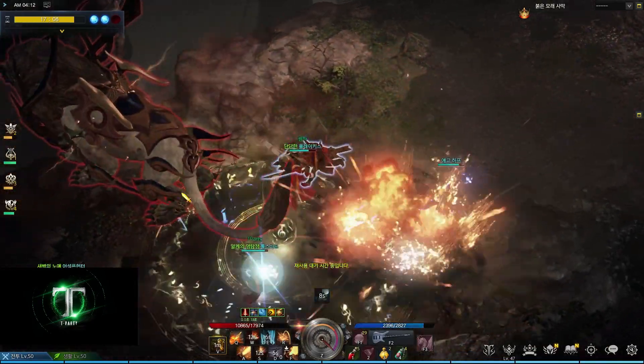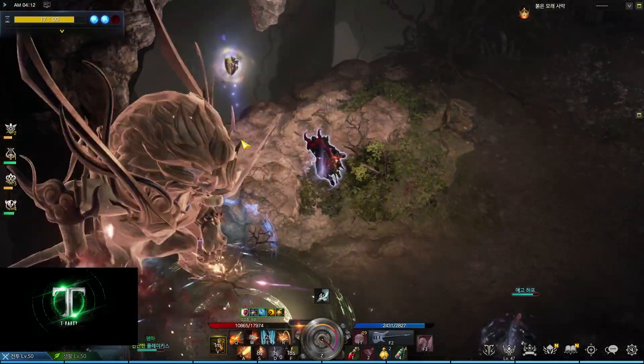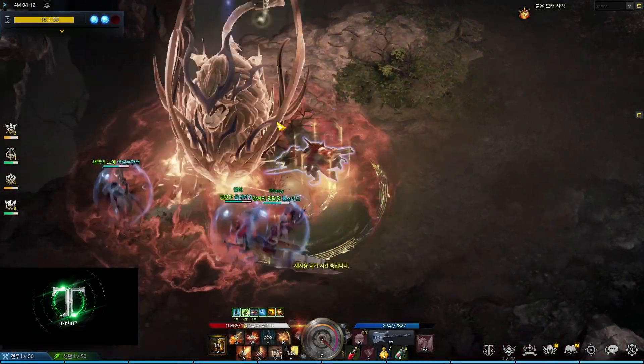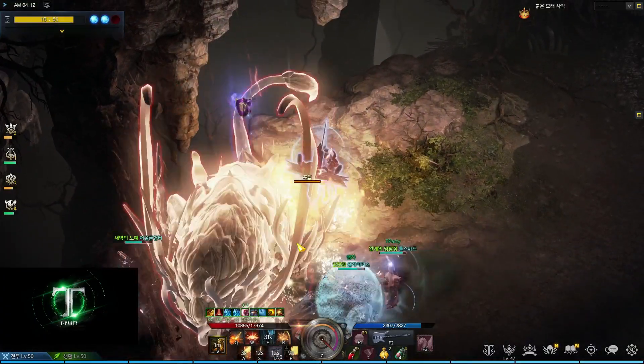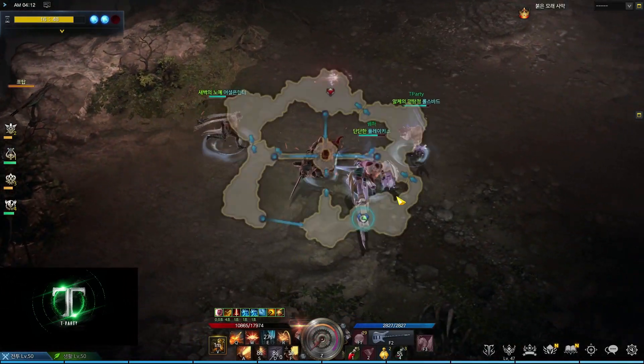Now let's cover which battle items to bring. As a beginner I would suggest the blue combat healing potion, but if you're confident you can go with the green potions.